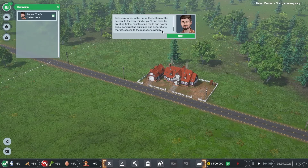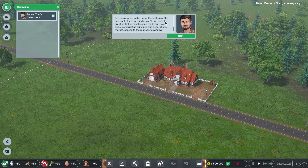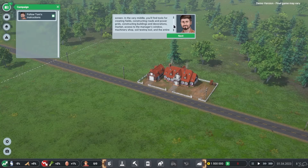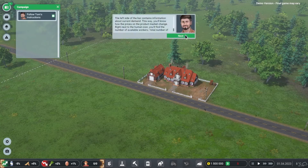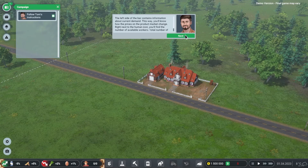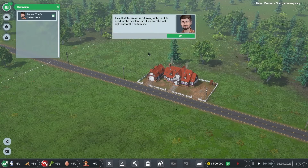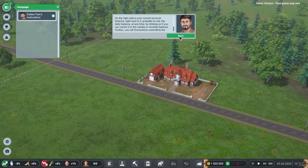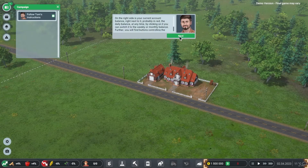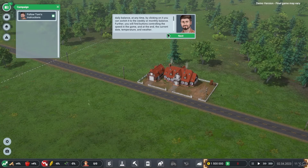In the bottom bar, the middle contains tools for creating fields, constructions, roads, power grids, buildings, decorations, market access, the manager's window, machinery shop, soil testing tool, and demolition tool. The left side shows current demand and price changes, plus available versus total workers. The right side shows your account balance, daily or weekly or monthly balance, game speed controls, and current date, temperature, and weather.